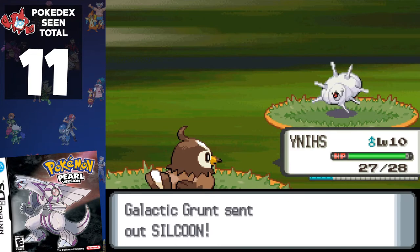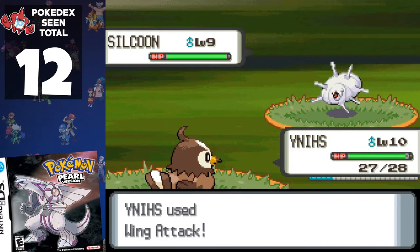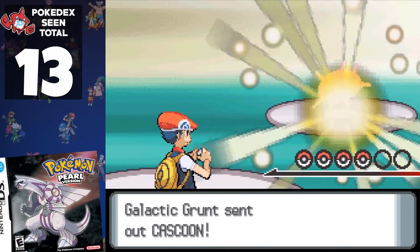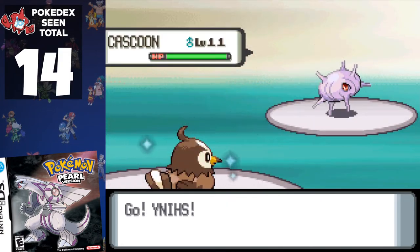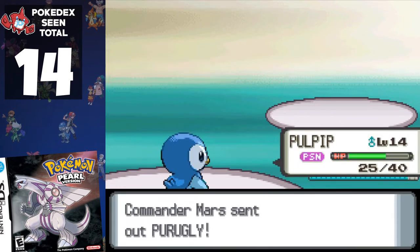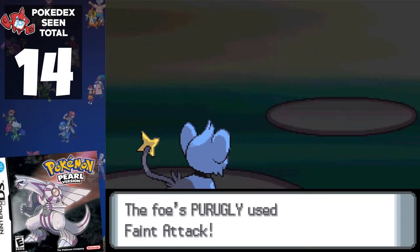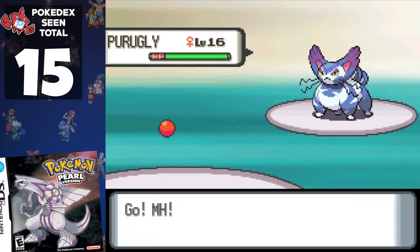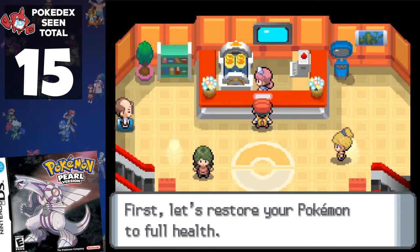In the town's far east, we have to deal with 2 grunts and add Silcoon. With the Windworks key, we take on the Team Galactic member protecting the building, who uses Glameow. Inside, the first grunt uses Cascoon. The lack of experience from skipping trainers finally catches up to us, as we hit a brick wall against Commander Mars' Purugly. It's only 2 levels higher than my team, but we don't live long enough to put a dent in its HP as it hits hard.